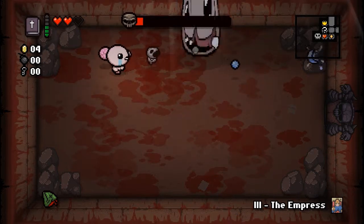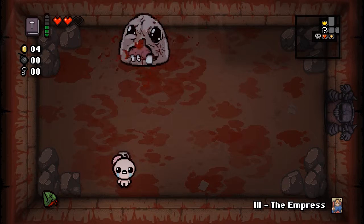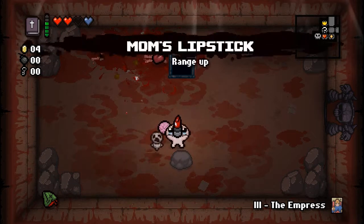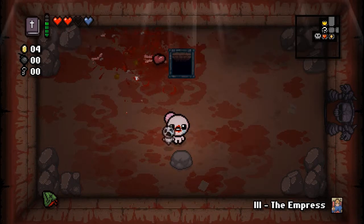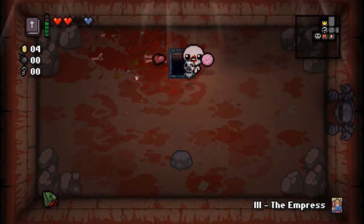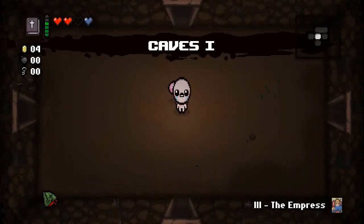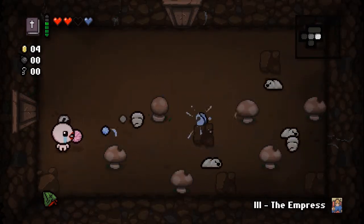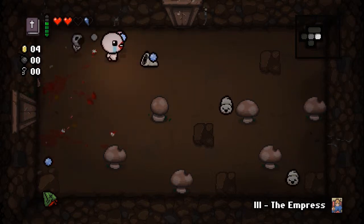A little bit of concentration mode for me here. Taking a drink real quick - we got an Eternal Heart and Mom's Lipstick. That was probably pretty gross, I apologize. I try to remember to edit that out but I never remember. We just have a range up, not a damage up, so we have to be careful.